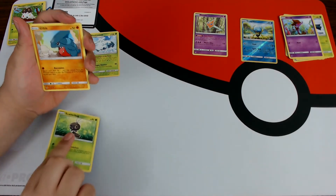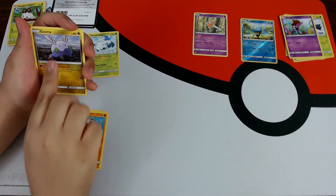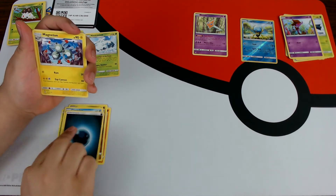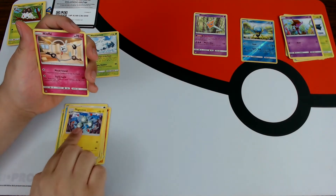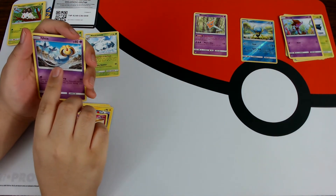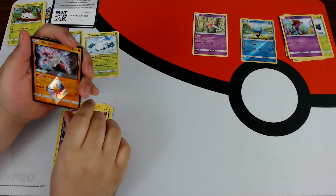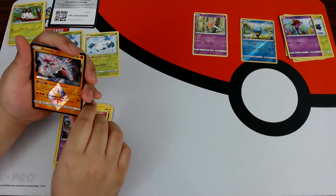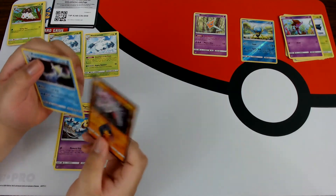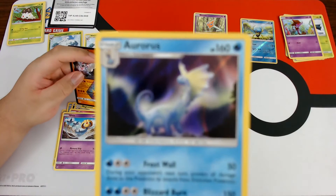Scatterbug, Gible, Rockruff, Goomy, Clauncher, Dark Energy, Magneton, Lefty. Uxie - okay, this is the reverse. Can we get a prism? And we can - a Diancie Prism! Let's go! Very very nice, and an Aurorans holo.